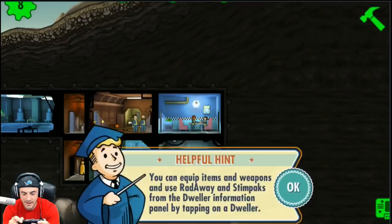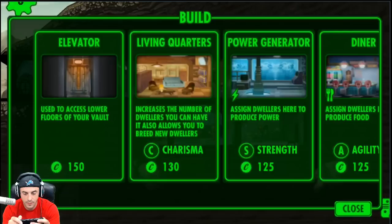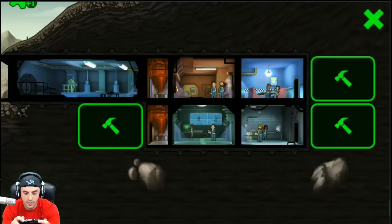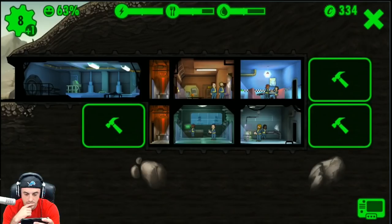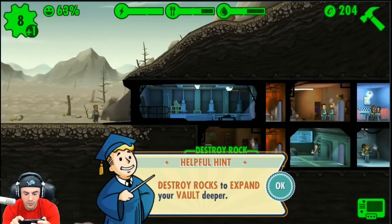You can equip items and weapons using Radaway and Stimpaks from the dweller information by tapping on the dweller. I think it's time to build another room. For a storage room, we need 12 dwellers in our vault — we don't have that yet. Let's go ahead and build another living quarters. We could put it next to the diner, but then we're boxed in. Going down below — we've got to destroy rocks to expand your vault deeper.